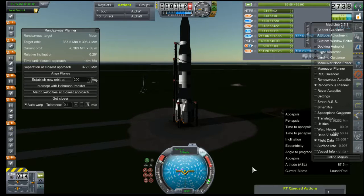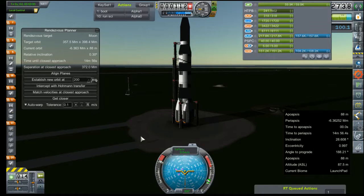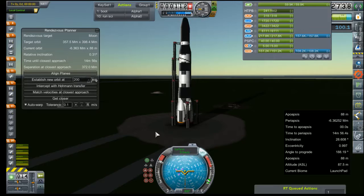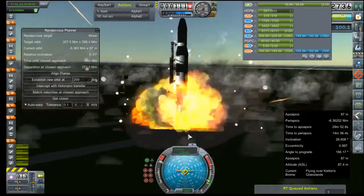Okay, and we are here at the launch pad. We've got our target with the moon set up and established, and we are right on top of our launch window, so we're just going to go ahead and do it. Three, two, ignition. Very slow one. Ignition looks good, and liftoff.